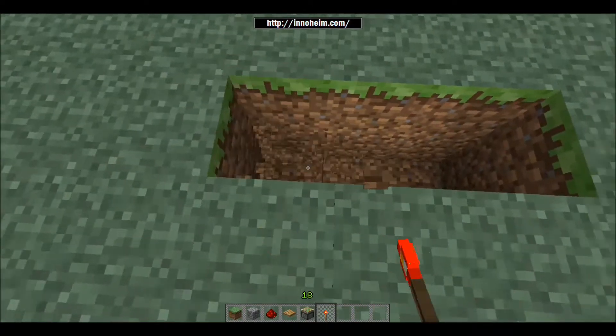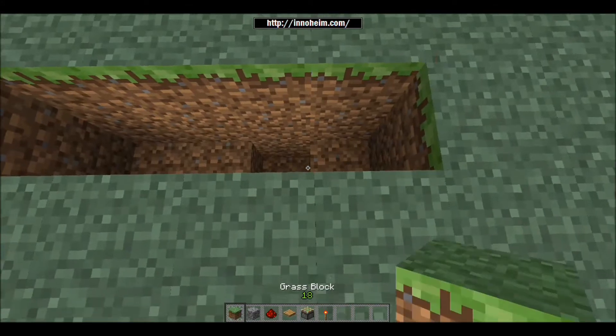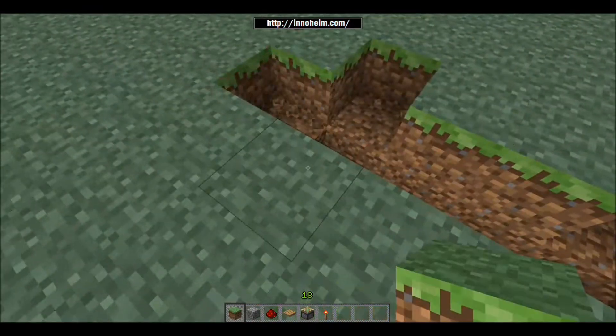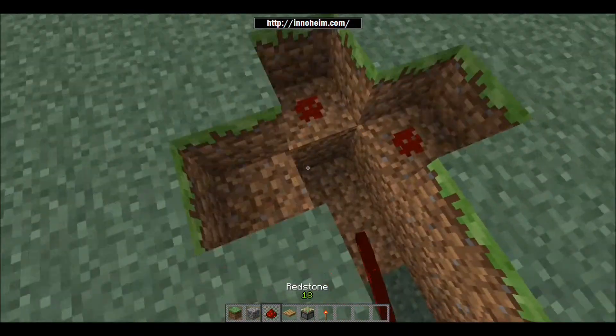Then open up the end bits in a T-shape, just one down, like that, and do the same on the other side as well. Then you want to fill all of this pit — every bit of it — with redstone, just like this.